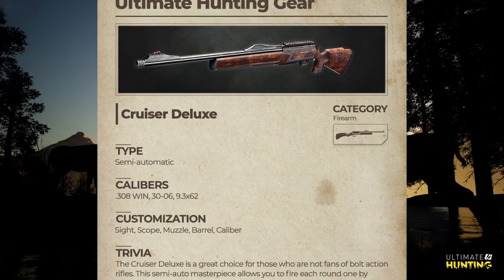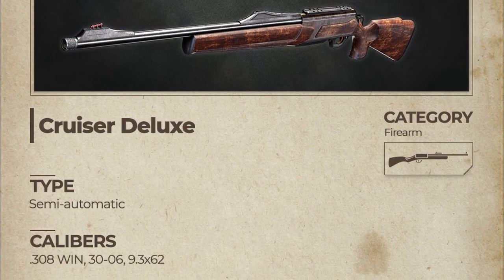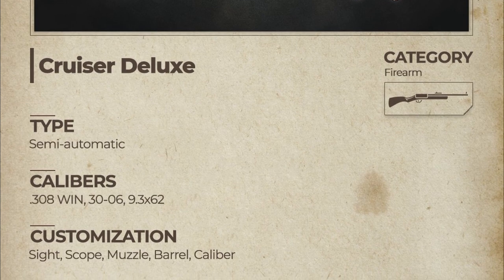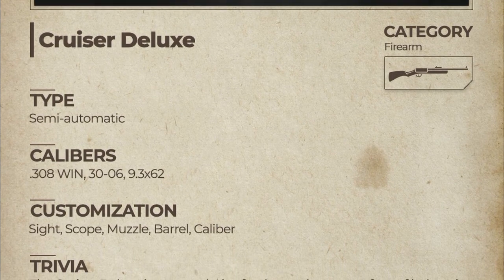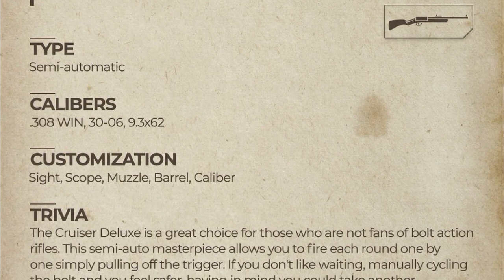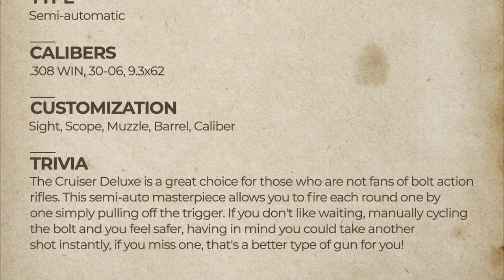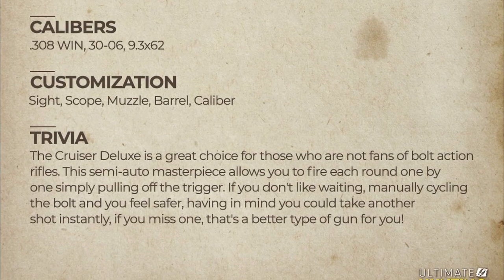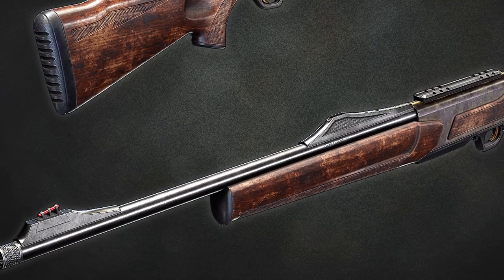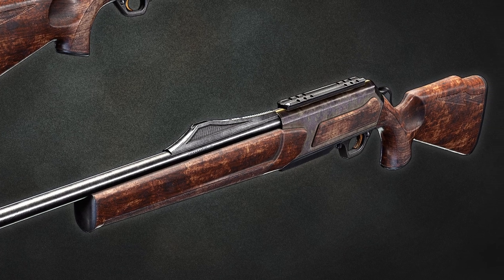Then we got the Ultimate Hunting gear guide for the Cruiser Deluxe. Type: semi-automatic. Calibers: .308, 9.3x62. Customization: sight, scope, muzzle, barrel, caliber. The Cruiser Deluxe is a great choice for those who are not fans of bolt-action rifles. This semi-auto masterpiece allows you to fire each round one by one simply by pulling the trigger. If you don't like waiting or manually cycling the bolt and feel safer knowing you can take another shot instantly if you missed, this is a better type of gun for you. I absolutely love the way this thing looks — I think I've just found my medium game rifle and I cannot wait to take it for a spin.